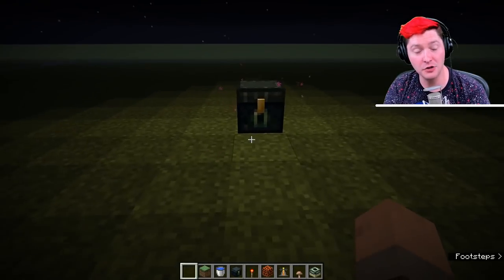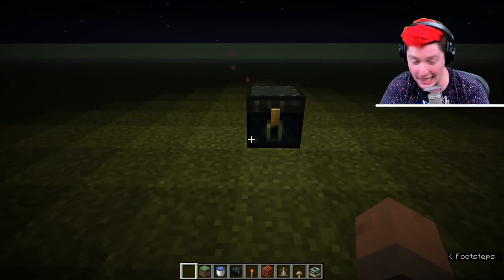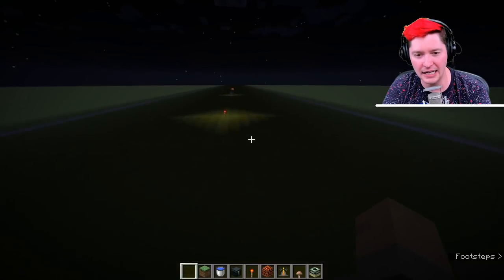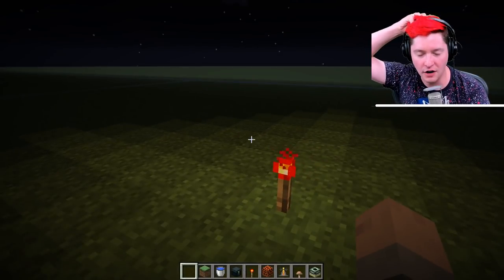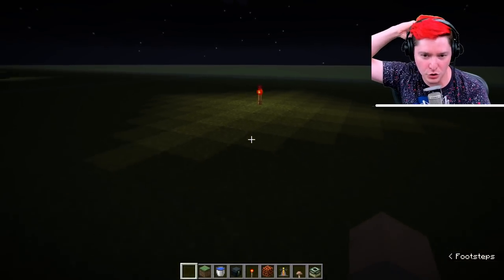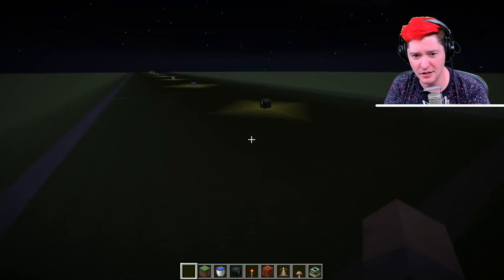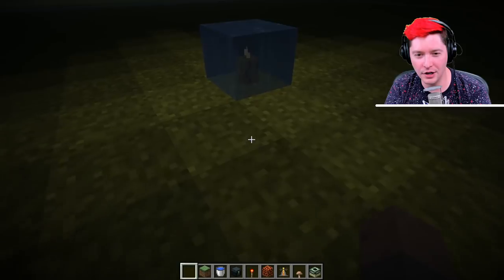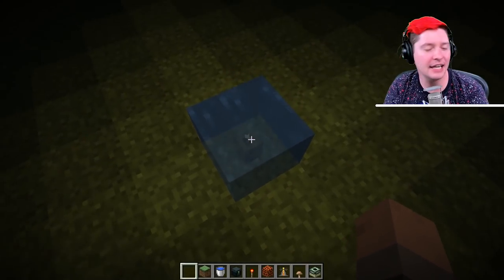We have the ender chest, which gives off its own light — many people don't know that. You could use it as a pretty crummy light source, but it would be a light source. The other thing that gives off the exact same light level is the redstone torch — as long as it's turned on. A redstone torch sitting by itself has the same light level as the ender chest, both at light level 7.